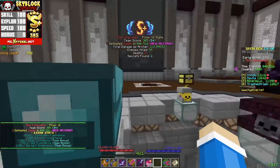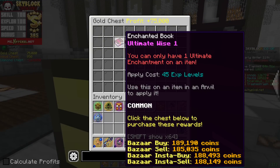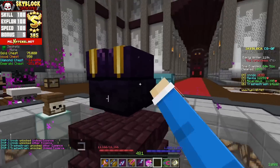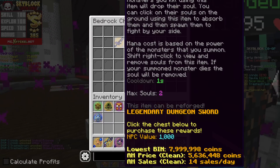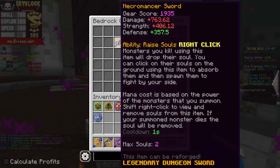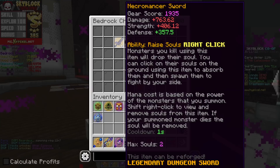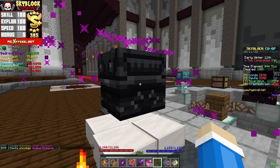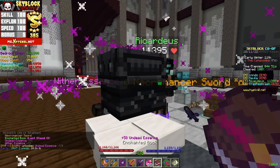We got a Feather Falling 6 — very nice. And 75k profit. Hold up — oh, a Necromancer Sword! I've been needing one of those actually. 10 million coins though. I don't need it that badly. Honestly, I'm just gonna sell it. So yeah, gonna spend the 10 mil and sell that Necromancer Sword.